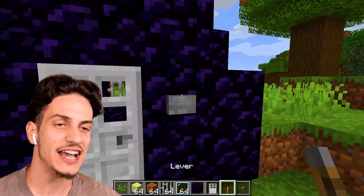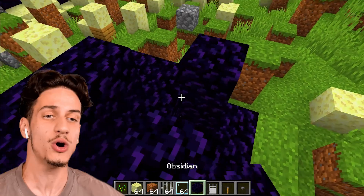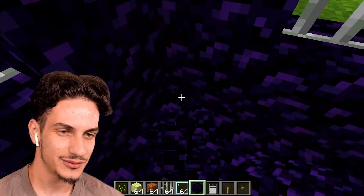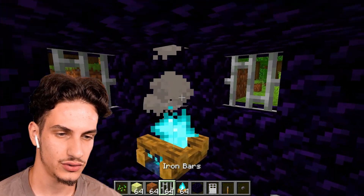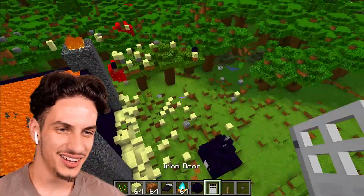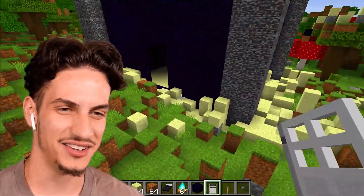So ladies and gentlemen, this is my beautiful obsidian bunker — pretty gorgeous, right? In case we want to get a little more advanced, we can add a chimney. Not only the professional builder can make chimneys, I can also make one. Look at mine — it's made of obsidian and lava. This is my castle.